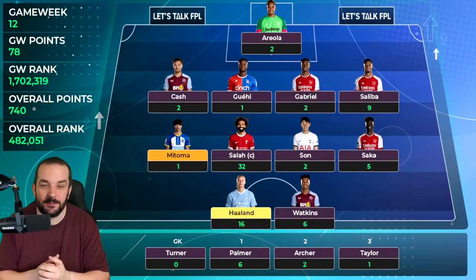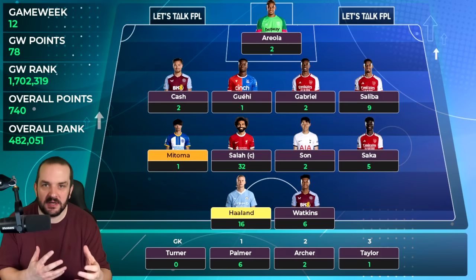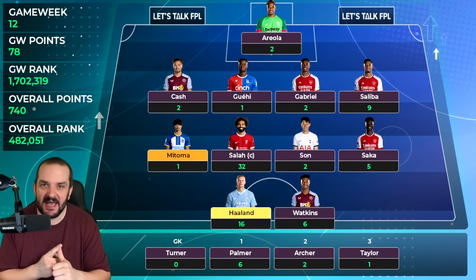I also took out João Pedro and got Cameron Archer in, which allowed me to have a bit more money to spend elsewhere. I've still got a little in the bank even though I upgraded Simakas to Saliba. I'm pretty happy with that move. I don't need Simakas this week — he's got Man City away — and I'm hoping he'll miss at least one of the games in the next three.